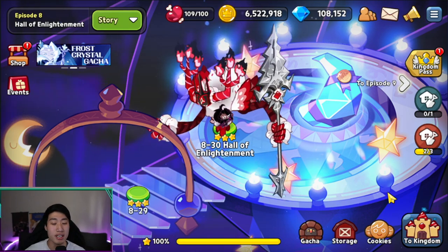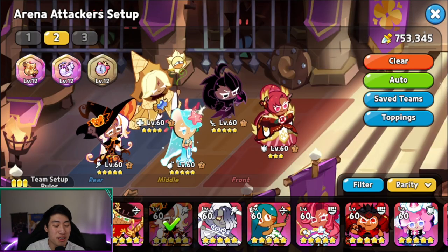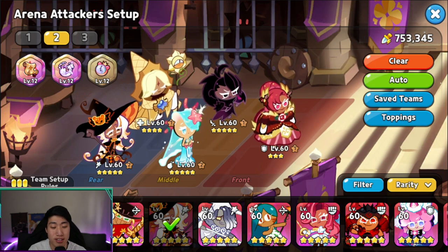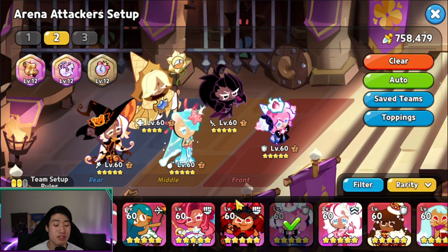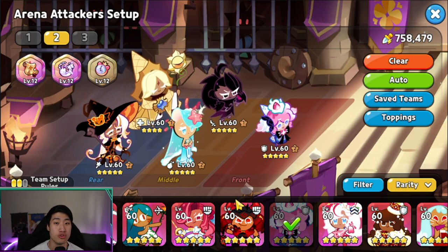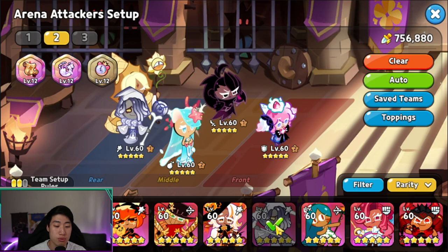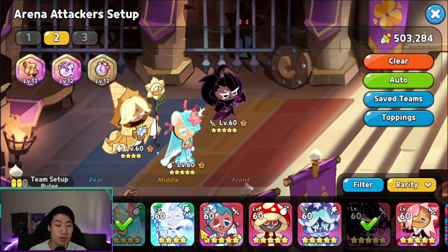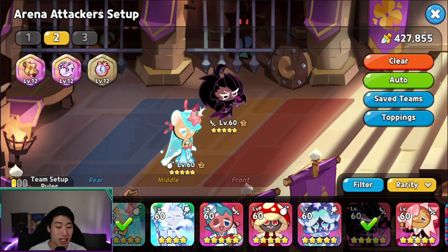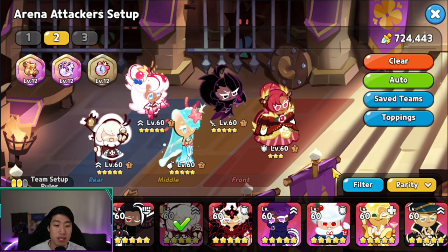Let's go into the arena to showcase Black Raisin Cookie's ability. A standard team we used to use was something like this — or even with Strawberry Crepe — and it was really strong, carrying players to lower Masters without a doubt, as long as toppings and treasures were solid. Licorice was also part of this team. Currently in the meta, I'm not sure where Black Raisin Cookie fits best.